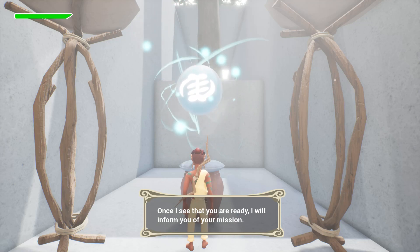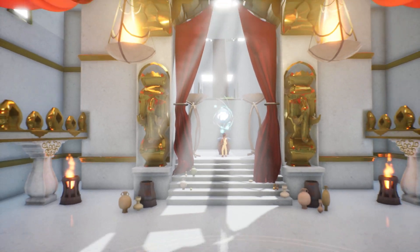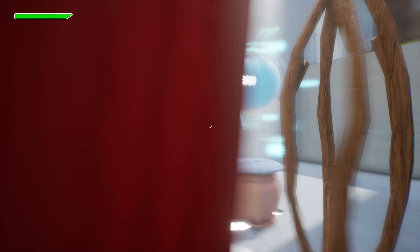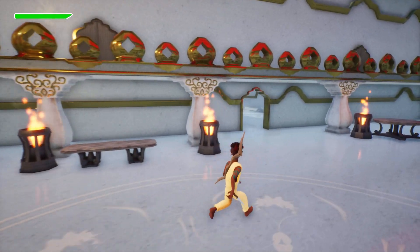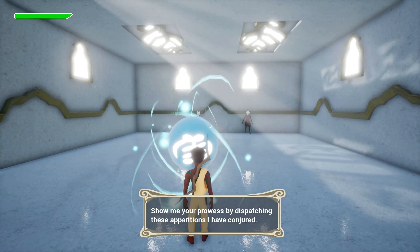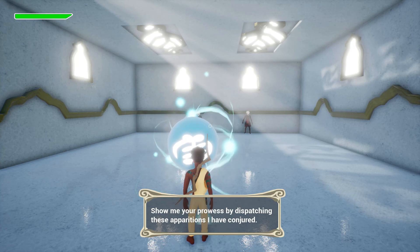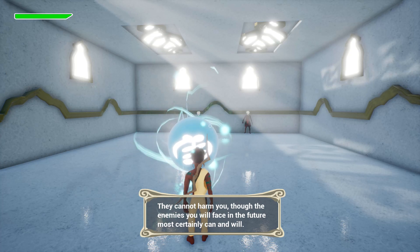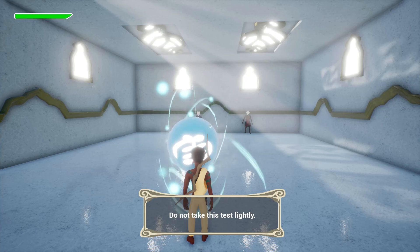'Once I see that you are ready, I will inform you of your mission.' Alright, we got a mission. So that's the training room — you can see my health in the upper left, that green bar. The NPC says: 'Show me your prowess by dispatching these apparitions I have conjured. They cannot harm you, though the enemies you will face in the future most certainly can and will. Do not take this test lightly.'